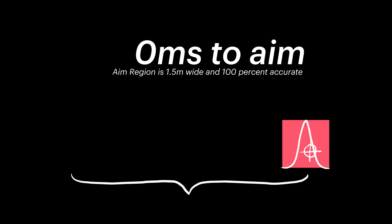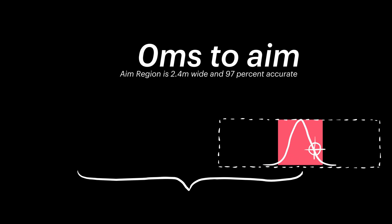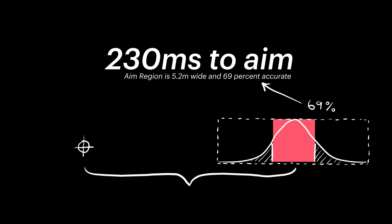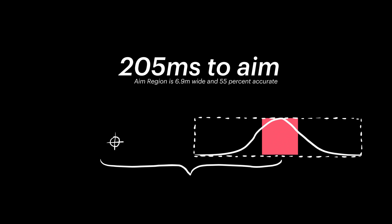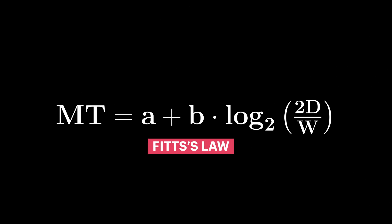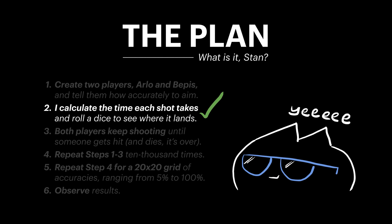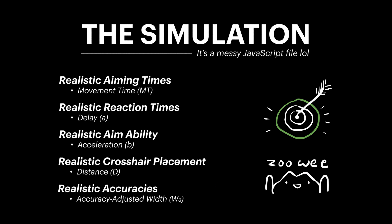If we were to then ask a player to aim not at their target but rather at an invisible region surrounding their target, we can see that as the normal distribution stretches to cover the full range of this new aim region, the area under its curve begins to overlap less and less with the width of the original target. The amount of overlap between the normal distribution and the target width is the accuracy of the shot — 50% overlap means that 50% of shots will hit. So all we have to do to introduce accuracy into our calculation is to stretch this aim region enough to match our desired accuracy, which can be done with a bit of calculus or a Z-table. Returning back to Fitts's Law, we can now substitute W with our newly accuracy-adjusted width, W of accuracy, and just like that, we're ready to start simulating.